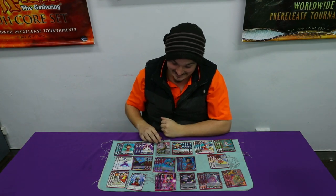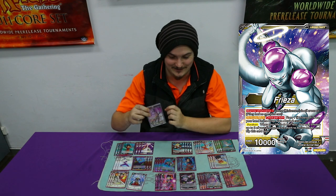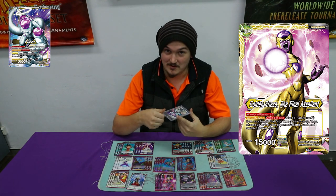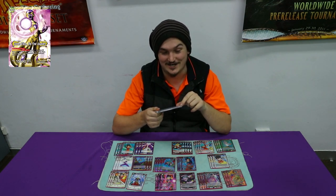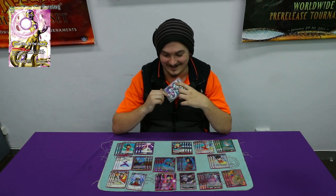Hey you guys, it's Ben from Idiots Play Games. Today I'm giving you the Golden Freezer Universe 7 deck profile — Death and Taxes UI Goku. This actually isn't my deck; it's one of our players that we play here a lot. He's probably your favourite player we usually have on the channel — his name's Johnny. And he completely wrecked me with this deck today. I was playing my own variation of Death and Taxes, where I'm playing Death and Taxes Veggies.